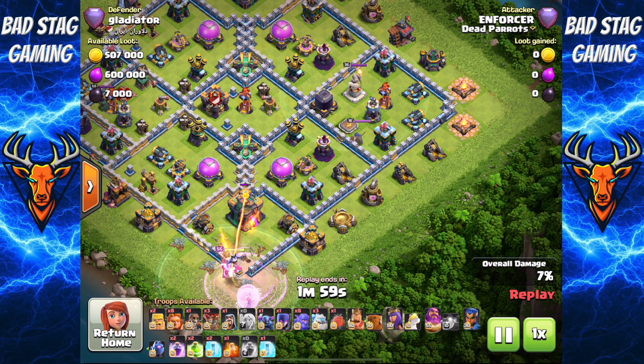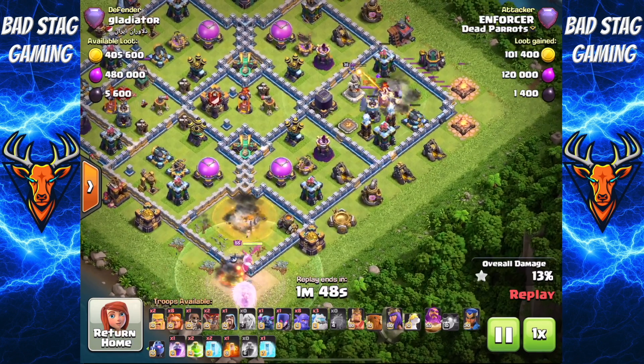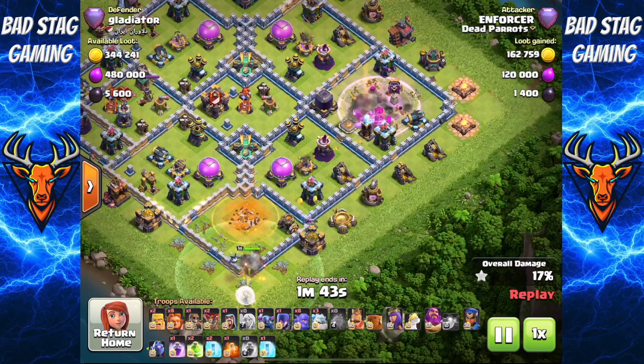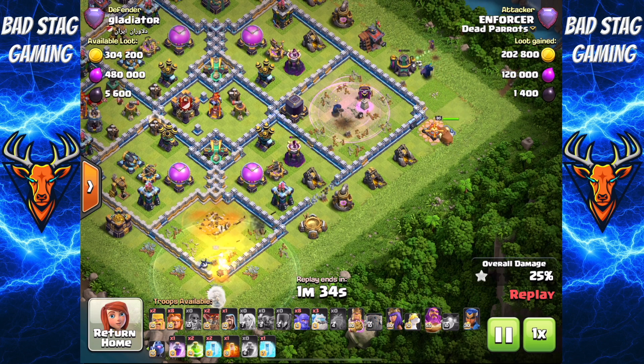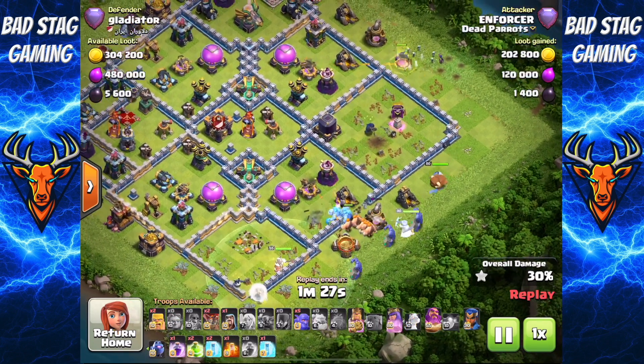The yeti blimp can be used for either the 9 o'clock compartment or the 3 o'clock compartment, depending on which angle you want to go in. This one I decided to go in at 3 o'clock, then I'm going to send my troops right up through at 4 o'clock into that center and wrap them around the base. The yeti blimp goes down, it's taken out the warden altars, taken out all those defenses, and completely destroyed that right-hand compartment. Pekka and witch then to set the rest of the funnel.